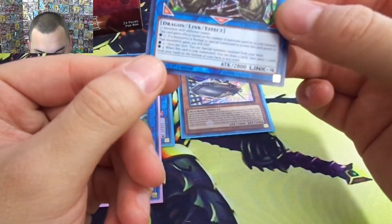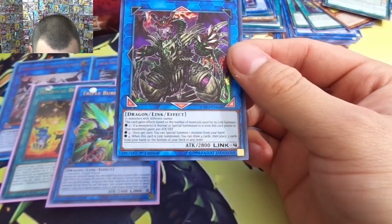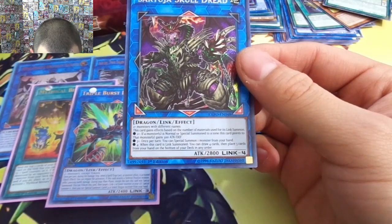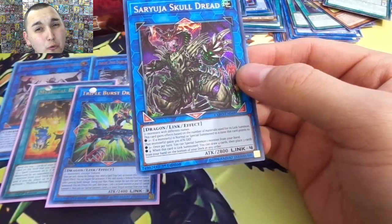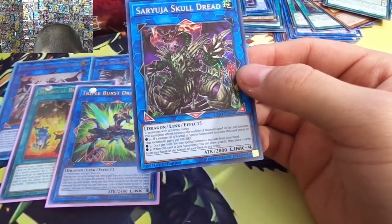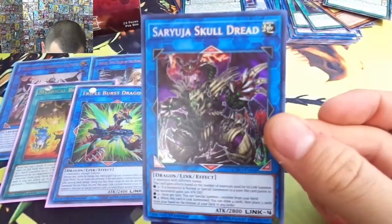Skull Dread is a Dragon Link effect, takes two monsters with different names. This card gains effects based on the number of materials used for its link summon. Two or more: if a monster is normal or special summoned to a zone this card points to, that monster gains standard attack and defense. Three or more: once per turn you can special summon one monster from your hand. When this card is link summoned you can draw four cards, then place three cards from your hand on the bottom of your deck in any order. I can see why people would be after this card — very nice!